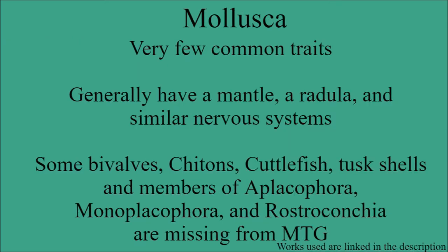Moving on to the largest section in terms of number of creature types in this video, we have the phylum Mollusca. These have very few common traits that unite the phylum; they tend to have two body parts called mantles and radulas, though a few don't have them, and they all have generally similar nervous system structures. Missing from Magic include bivalves, chitons, cuttlefish, tusk shells, aplacophorans, monoplacophorans, and snails — though slugs are in Magic, and I do reference snails in their section.